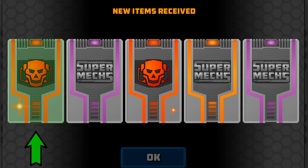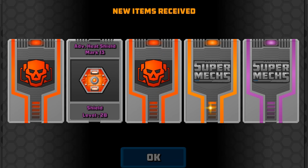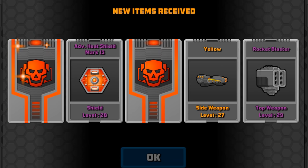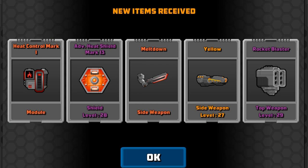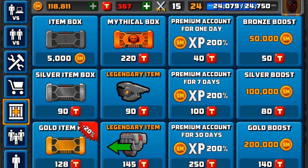Two mythicals — come on, what are we going to get? We've got the Advanced Shield Mark III, Rocket Blaster Yellow again, and Meltdown. Then Heat Control Mark I — that might actually be good for my mech for heat control. That might be pretty good. I might use that one.